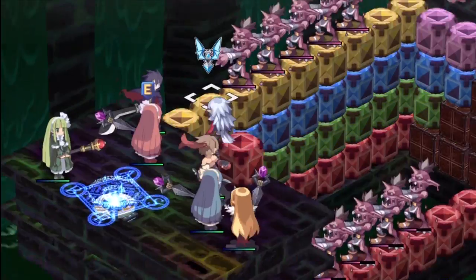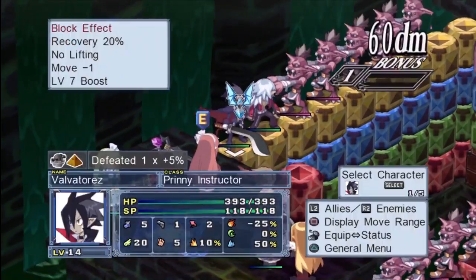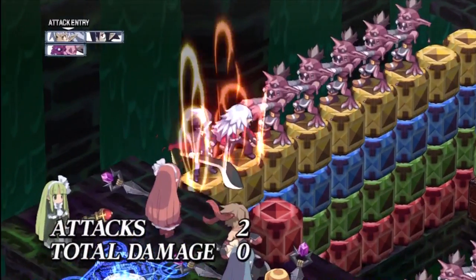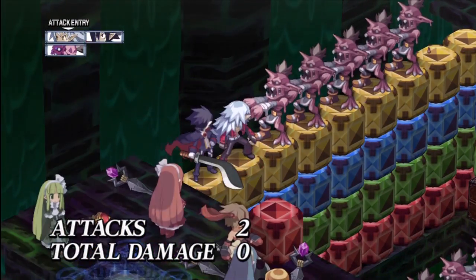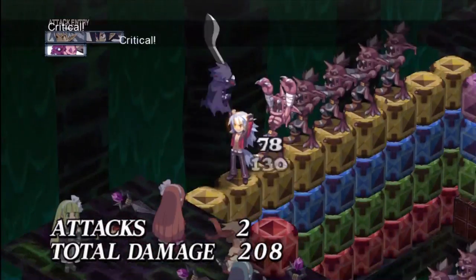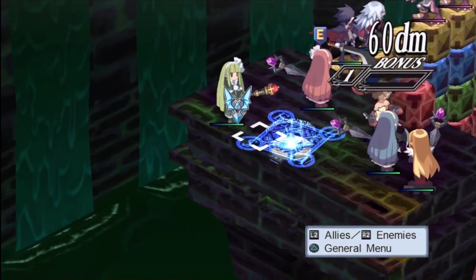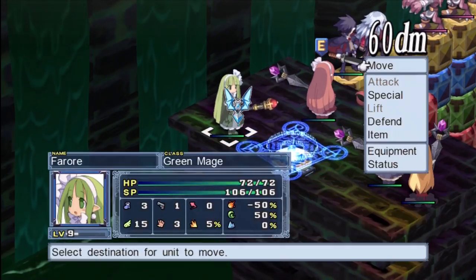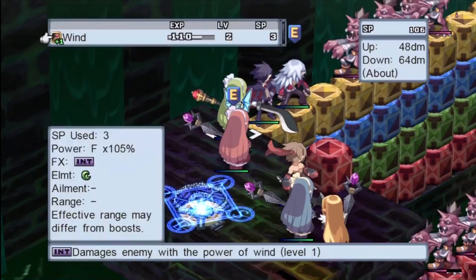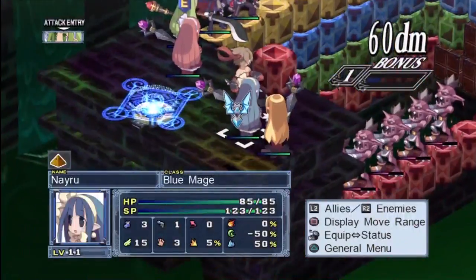Their base evility is Corpse Eater: if you kill an enemy with a normal attack, your HP and SP recover fully. Pretty handy — not so great on its own since the raw stats aren't great, but if you use monster fusion or magic change, you can basically go on a never-ending killing spree and constantly keep your HP and SP full.